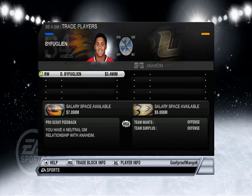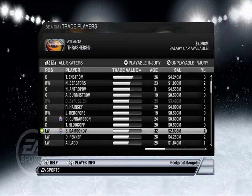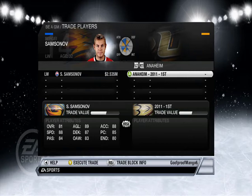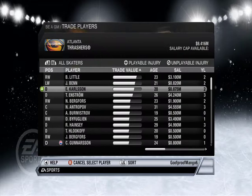I don't know what we should really do here. I'd like to get rid of some of our upcoming free agents, but Byfuglien's been doing really well. Let's get rid of Samsonov — he's not doing anything on our team. Maybe we can get a first-round pick or something. Can we do that? Yeah, Samsonov's not doing anything.